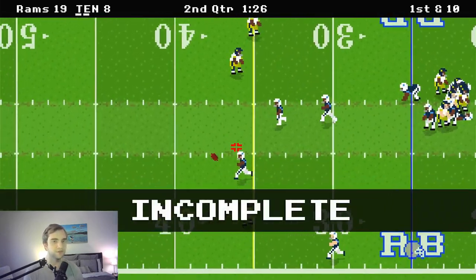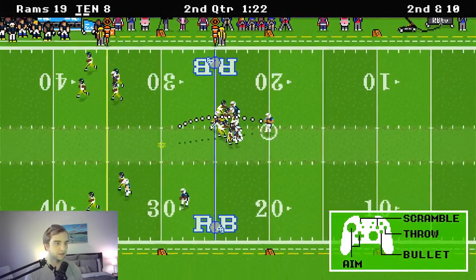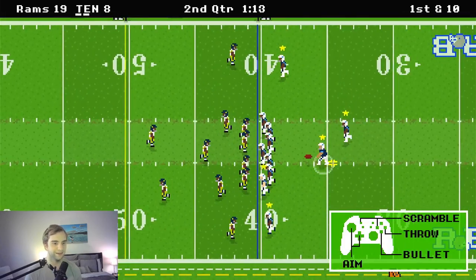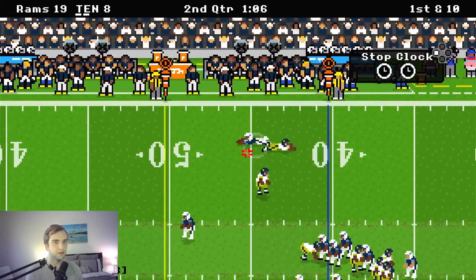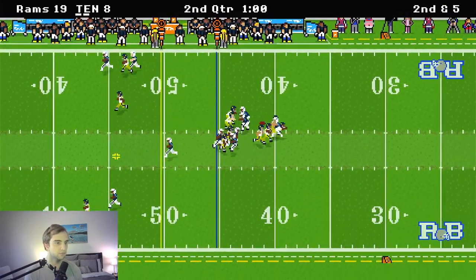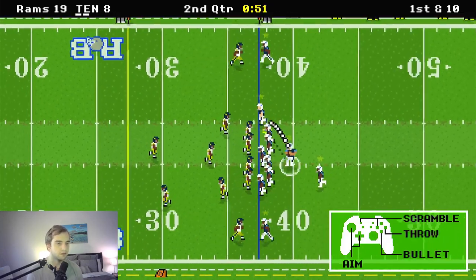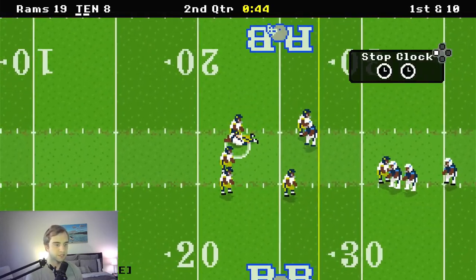That tight end was perfect and he moved out of the spot — that would have been an easy first down. Thankfully, got a pretty easy first down there. Diving to make sure I don't get a fumble — I do not want to fumble the ball, that would basically mean the end of the game. I'm getting close to out of time so I need to go faster. Nice easy throw to the running back, and I dive again — I basically have to throw every time now because there's not much time.